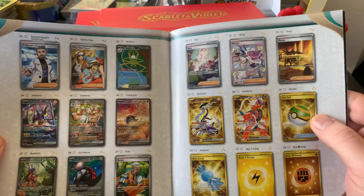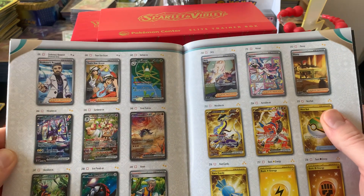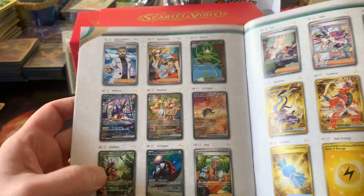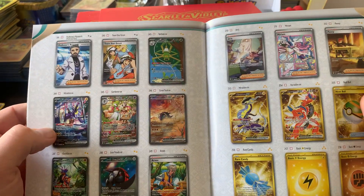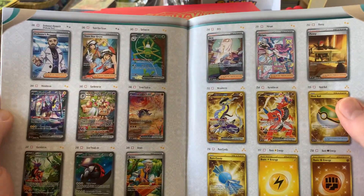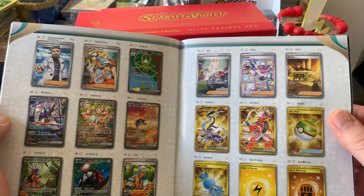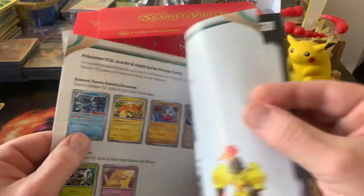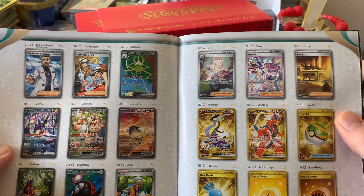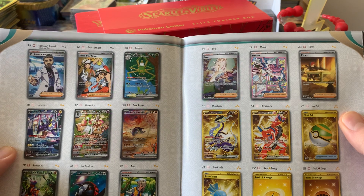If you saw my booster box opening, you know I pulled that one, which is the one I wanted most. So we're going to be looking for the Miraidon special illustration, or the Koraidon, or the Gardevoir. Great Tusk is okay too. The Iron Treads is kind of not that great of a special illustration card in my opinion. Or Penny — that'd be nice. And of course the gold cards would be nice as well. How many gold cards are there? Six? Yeah, six gold cards and around ten special illustration cards.